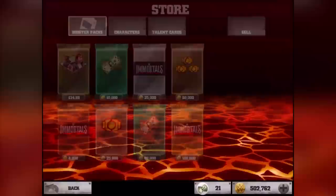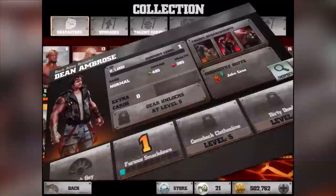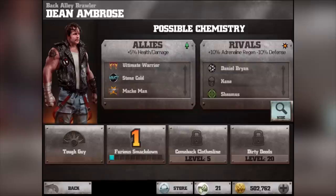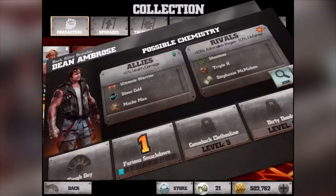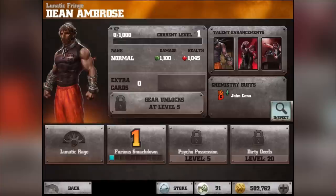Let's go to my collection. We'll check out the silver Back Alley one - he actually looks pretty cool. His Charisma buffs John Cena. As you can see, allies are Roman Reigns, John Cena, Warrior, Stone Cold, Macho Man, and rivals are Daniel Bryan, Kane, Sheamus, Triple H, and Stephanie McMahon - so you can use Stephanie McMahon with him, though I don't like the minus 10% defense. The Lunatic one though - he's just broken out of a mental institution and look at the size of his muscles!